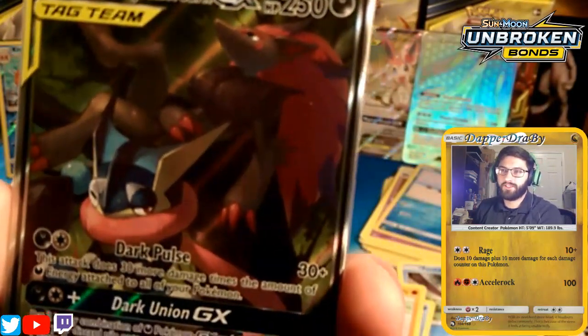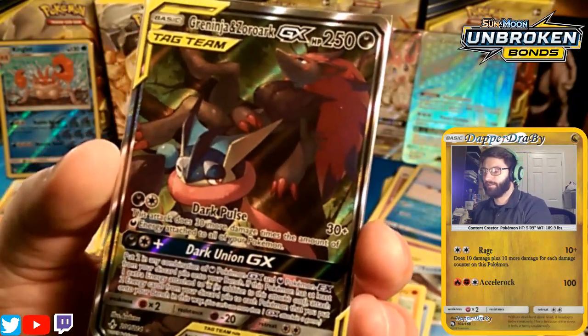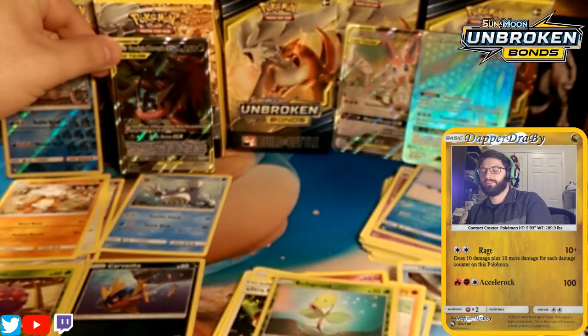I pulled the full art at my first pre-release in the prize packs, and now I'm pulling the even better full art here — it has a good Ninja and Zoroark just chilling together. So good.